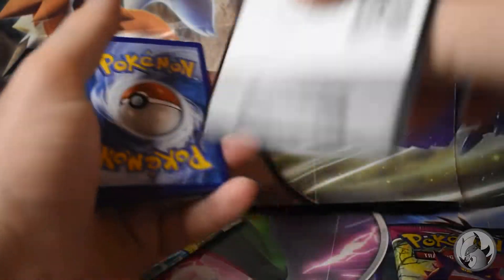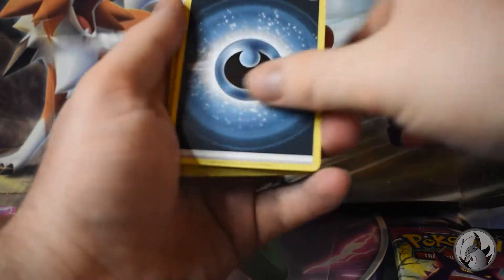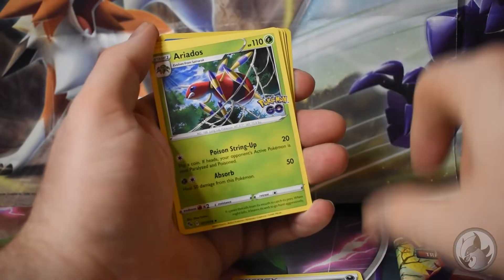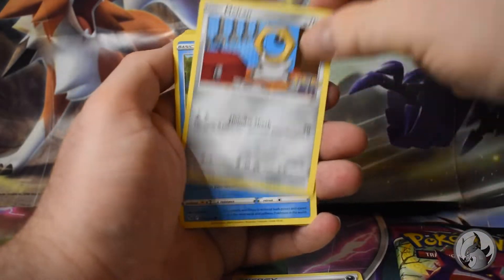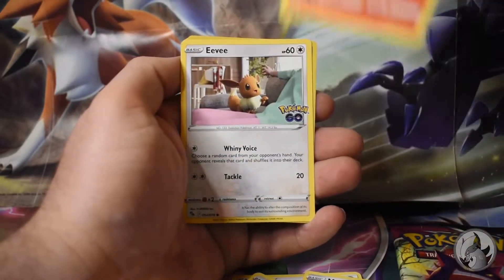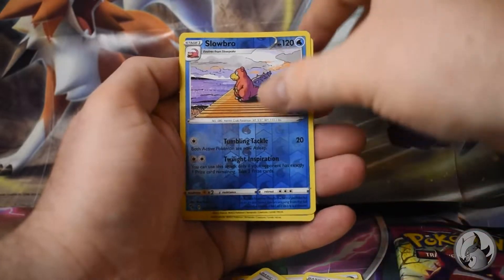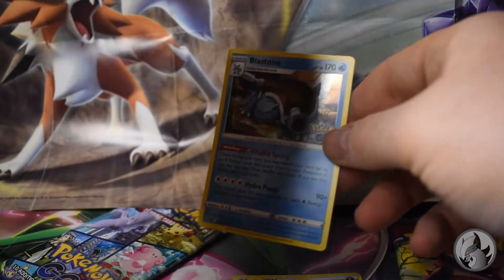One two three four. Rare Candy, Meltan, Magikarp, Aipom, Charmander, Eevee, Slowbro - oh, Blastoise! That's a nice Blastoise! Pokemon GO last one coming up.